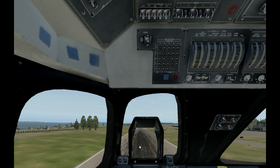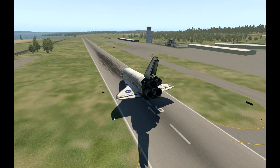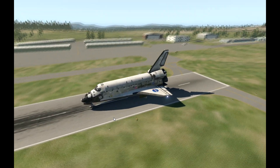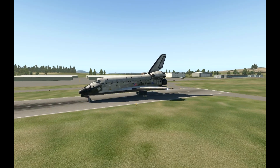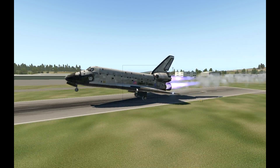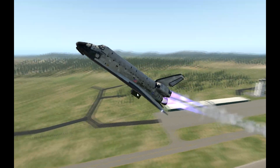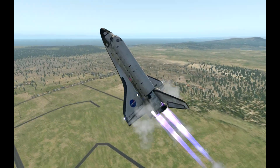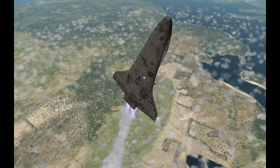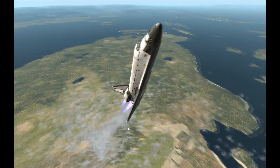Here we are at Friday Harbor, and the engines should work on this version of the shuttle. I accidentally deployed the speed brake — I'm not sure how I did that. But if I increase the throttle very carefully, you can see the engines actually work. They look a little wonky in this version of X-Plane, a little better in X-Plane 10, but they have lots of realistic smoke. That's how you make the Space Shuttle actually fly in X-Plane 11. Thanks for watching.